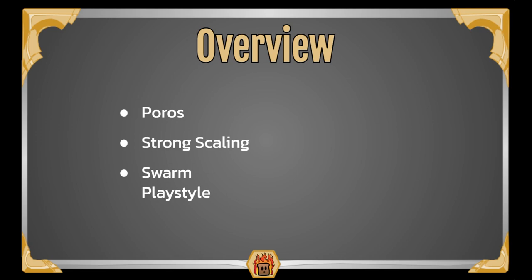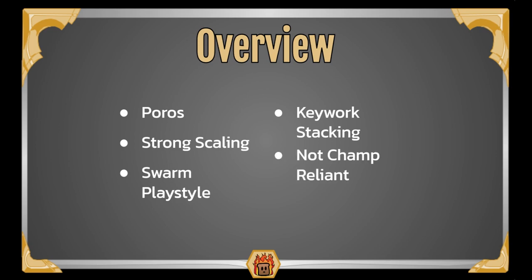Up next, we have Swarm Play Style. You'll often have a full board of cheap units, and when any of them gets removed, you can easily replace them. Next we have Keyword Stacking — as a core part of your scaling, you'll be stacking unique keywords across all of your units. Last up, we have Not Champion Reliant. While the Poro King is a strong card, you will often win games without needing to play him. He often feels more like a solid backup plan that can help you close out some games, but is not necessary for every win.